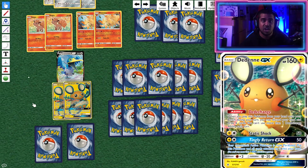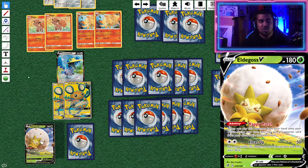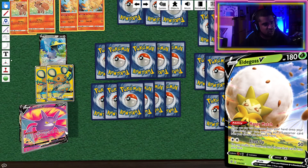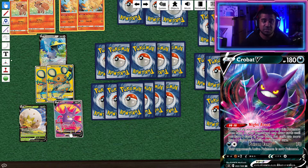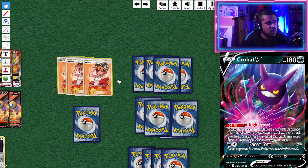We've got two Dedenne-GX. Since we're finding Welders and can't play many other supporters, two Dedenne-GX will help us draw through the deck — when you Bench it, discard your hand and draw six. Really good card. We've got one Eldegoss V, which when Benched lets you reuse your Welder or the one copy of Boss's Orders we play. Then one Crobat V just to help us see more cards, since our main supporter only lets us see three — it's not netting a lot of card advantage on its own.